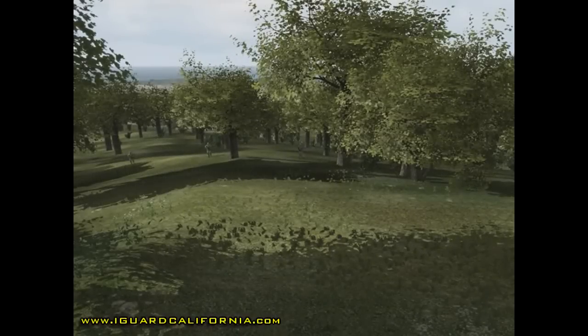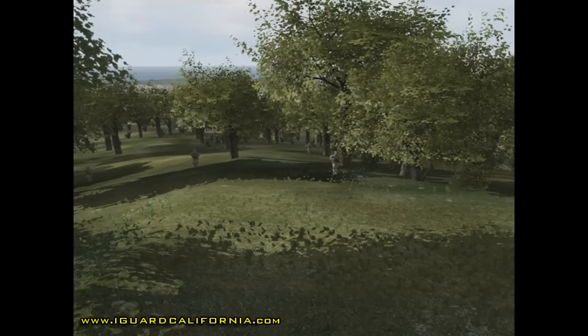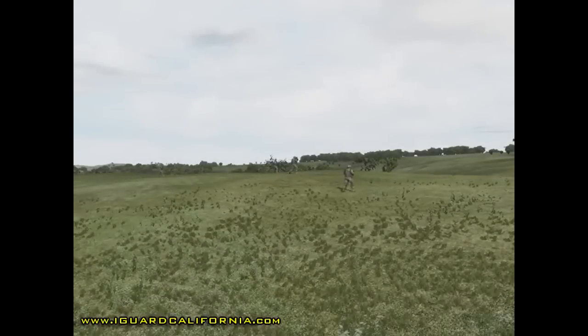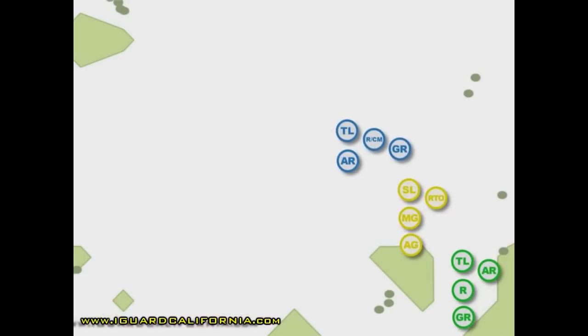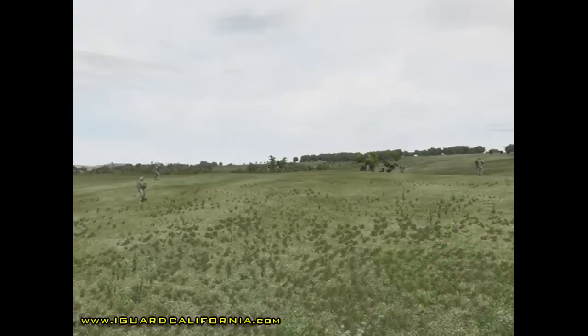The distances between personnel and fireteams are based on the ability of the leader to maintain control, and are sometimes determined by vegetation and terrain. The leader may reduce distances based upon terrain or vegetation — for example, when one fireteam is in low ground and another is cresting a hill, necessitating closer spacing. Conversely, distances may be increased in open and flat terrain. Maintaining control while maximizing situational awareness is the goal.